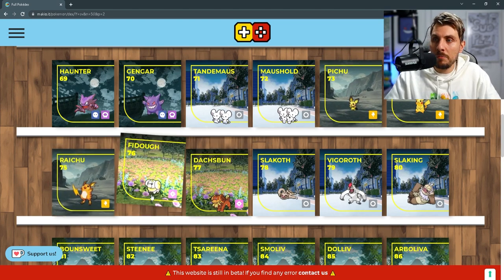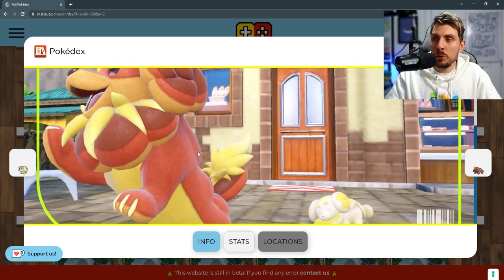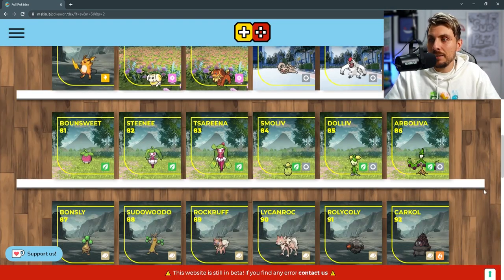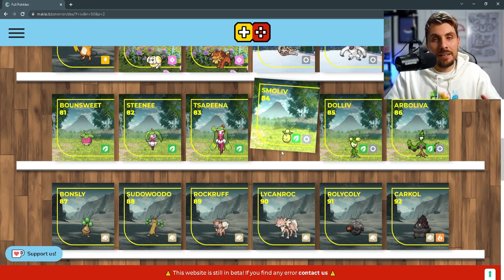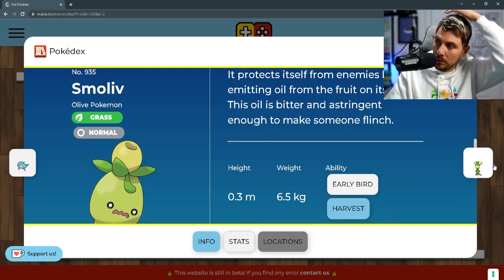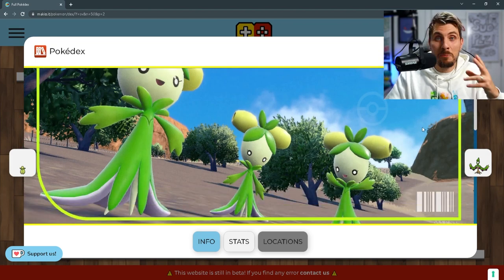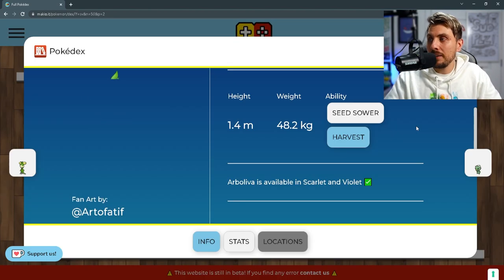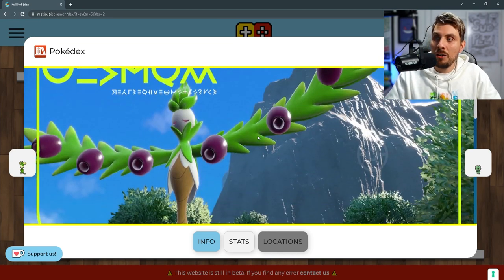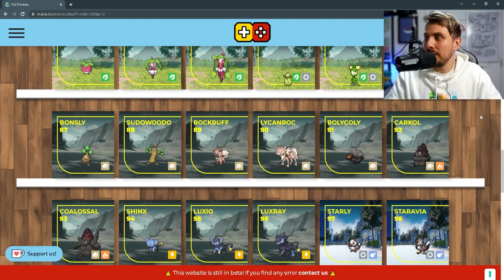Then we've got Fidough, that brand new Pokémon revealed in the trailers, and its evolution Dachsbun, which is kind of like the baked version of Fidough. We've got the Slaking line and the Snorlax line. Then we come on to Smoliv — it is a two-stage evolution Pokémon. It is a grass and normal type; the second stage is Dolliv, and I like the design of this one. Then the final evolution is Arboliva, and it looks a bit like an olive tree. It looks kind of grand but I'm not sure I'm a massive fan of it — let me know what you think. It's a grass normal type.